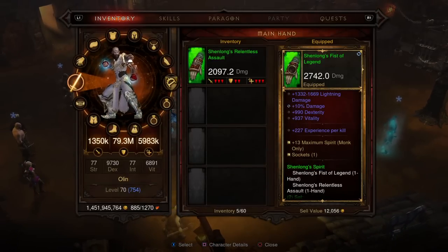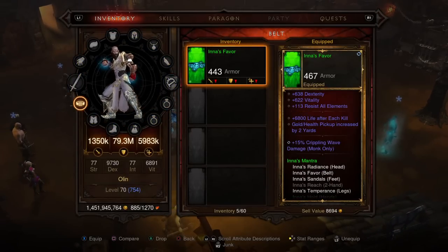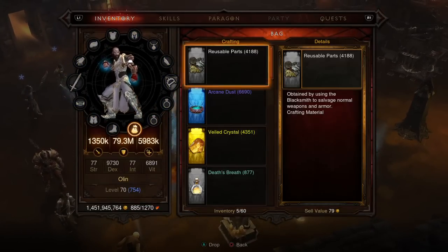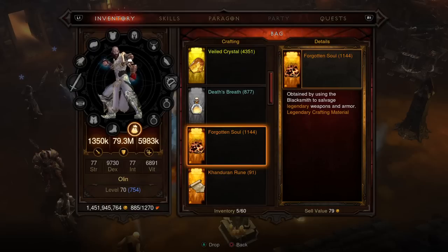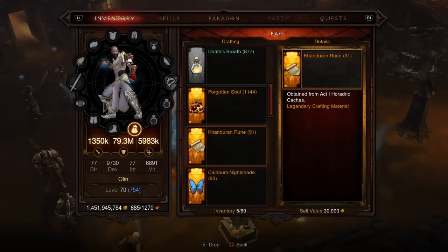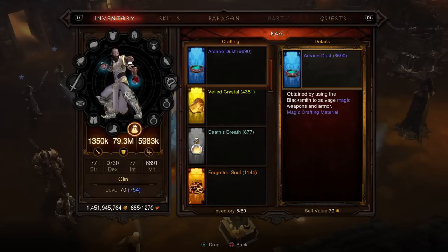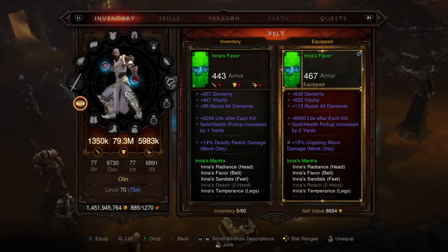Let me demonstrate. My monk here, which you saw was a seasonal character — I need a primal belt, I have an ancient one, I would love a primal. If I go to my inventory, I can show you that to reforge takes 50 forgotten souls and 5 of the bounty crafting mats, of which I can do 11 times. So I'm going to reforge this item and see if I get a primal. If I don't, I'm going to close the game down without saving and reload. You will see that I'll get my mats back. And you will notice that the fix means you get different results when you do that.